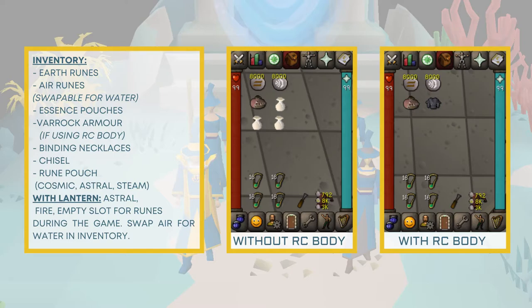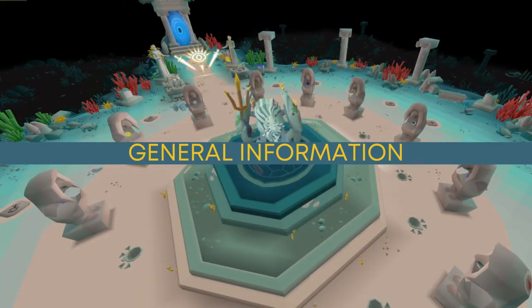In my case I've obtained the colossal pouch, so I've limited my four essence pouches to just one. Once you've obtained the lantern and its benefits — whereby your pouches do not degrade — you can change the steam runes to fire runes, swap your air runes for water runes, and remove the cosmics since you'll no longer need NPC contact. You can then use the empty slot in your rune pouch to store runes you wish to keep during the game, such as deaths and bloods.